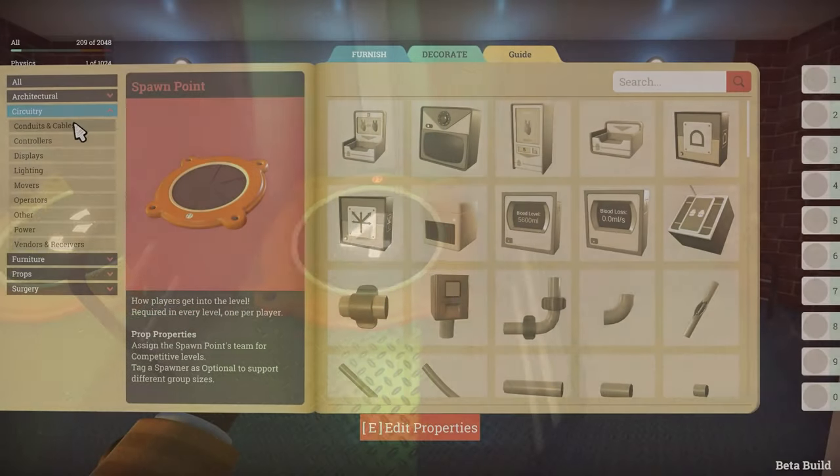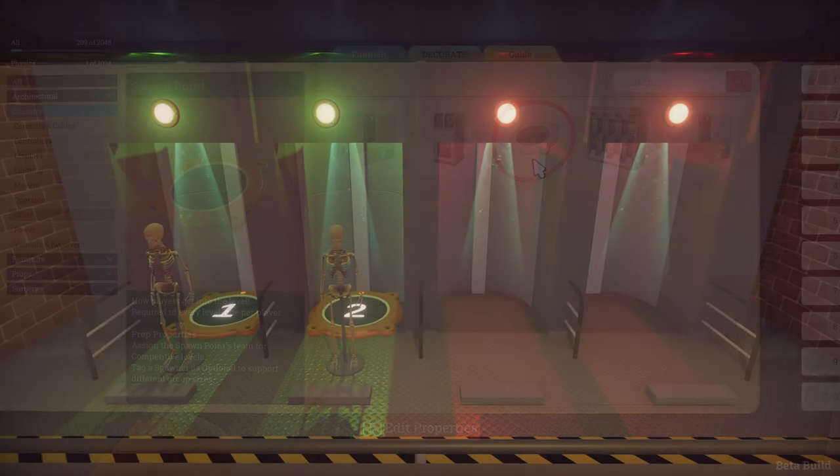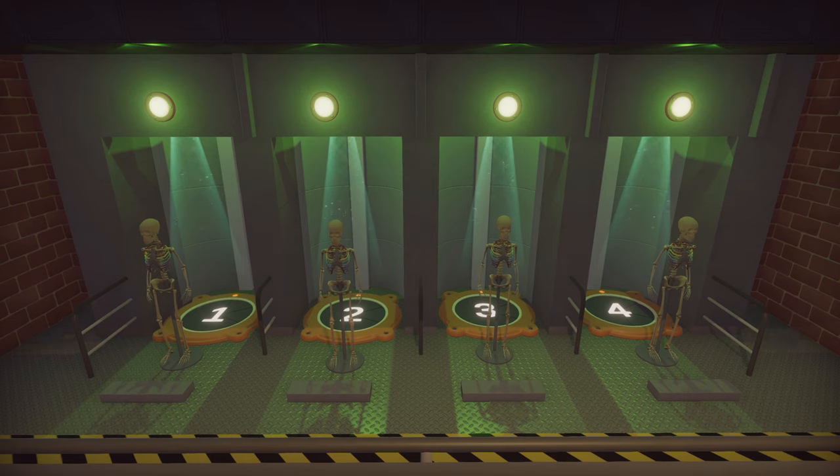The spawner is a prop just like any other in the catalogue. The only difference is that your level must contain between 1 and 4 spawners, otherwise it will fail validation. The amount of spawners you place directly corresponds to the maximum player limit — so if you place 2, the maximum party size is 2; if you place 4, the maximum is 4.